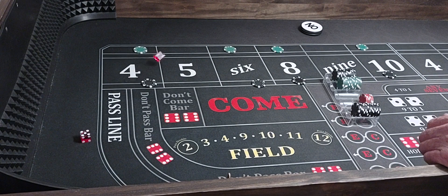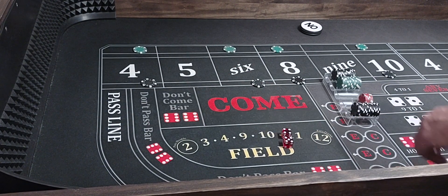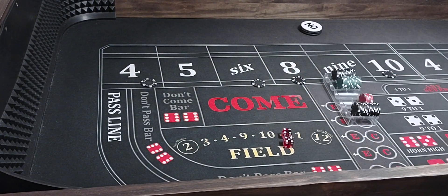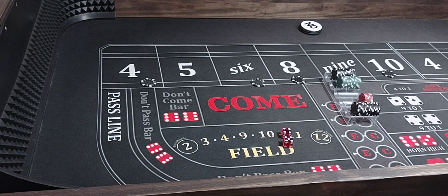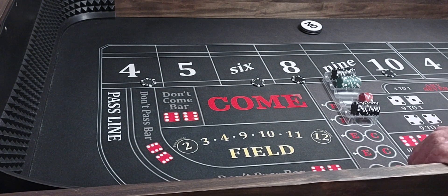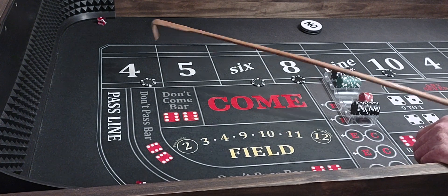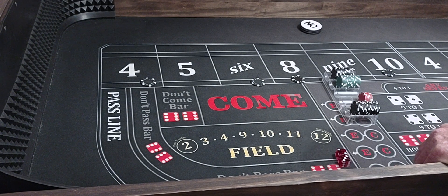Here we go — that was almost a hard $10. $5, $4, $9 — we lose our hop bets. No big deal. That was a $9, so we're just going to leave our bets where they're at. Here we go. $3, $2, $5. We got a $9 and then a $5. We'll go one more roll.